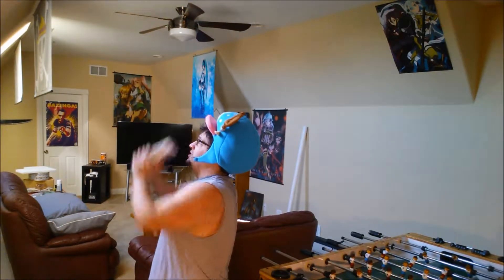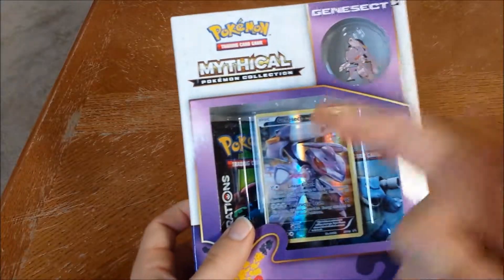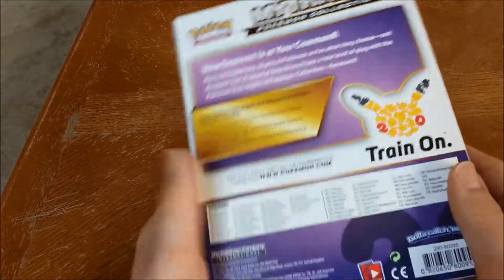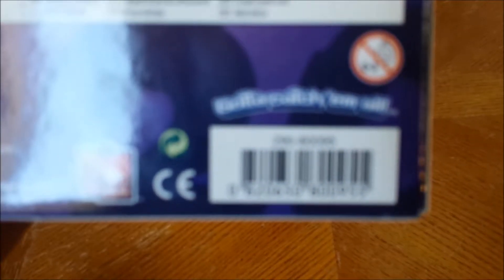Alright, here we go! The mythical Pokemon collection Genesect — you got the promo card, you got the pins looking real nice, you got two packs. Very simple box, very simple everything. And then there's the barcode.